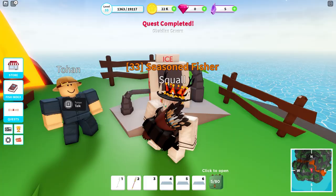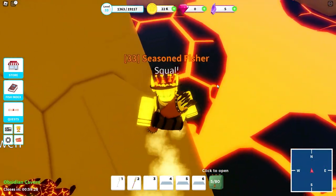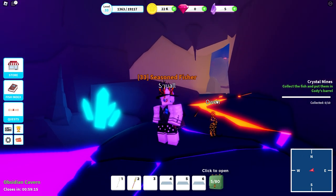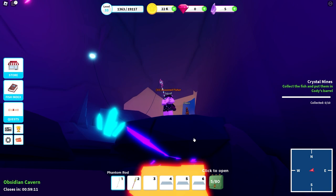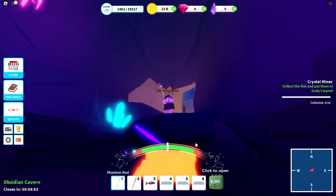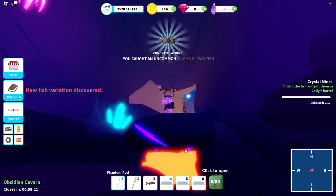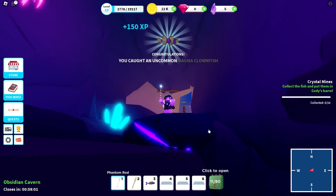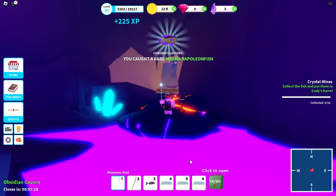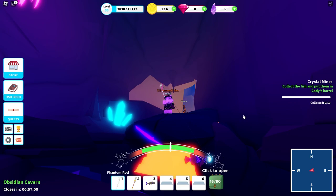We're back at the ice machine — boom, okay. Skip cutscene, we don't need any of that. Let's go get these obsidian fish real quick. We are here at the obsidian cavern. How many do we need? Collect the fish and put them in — I don't know exactly what fish we're trying to collect. Could be obsidian fish or just ten hard-to-catch fish. That's three, four, five, six, seven, eight, nine, ten — we'll catch twelve just to be safe.